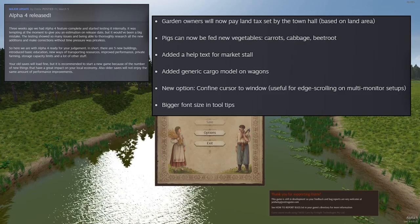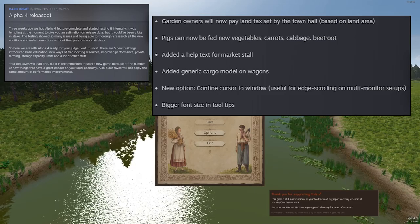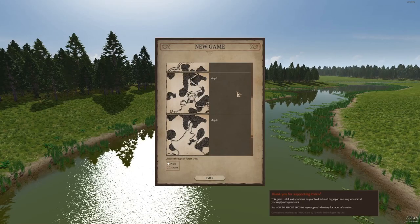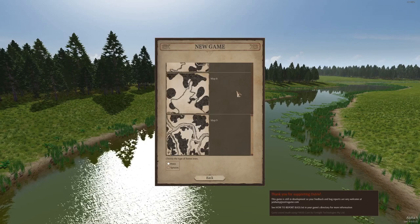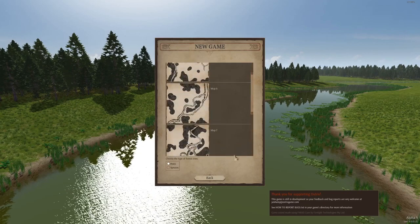A bunch of bug fixes, and that's about it. So let's jump right in and make ourselves a new game. No new maps — let's check out map six, one of my favorites. We have to choose a map location for our colony. The maps are really, really gorgeous.